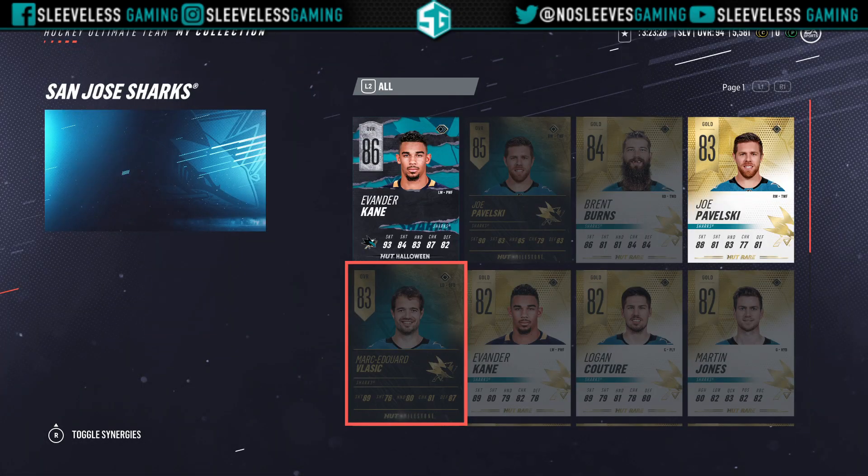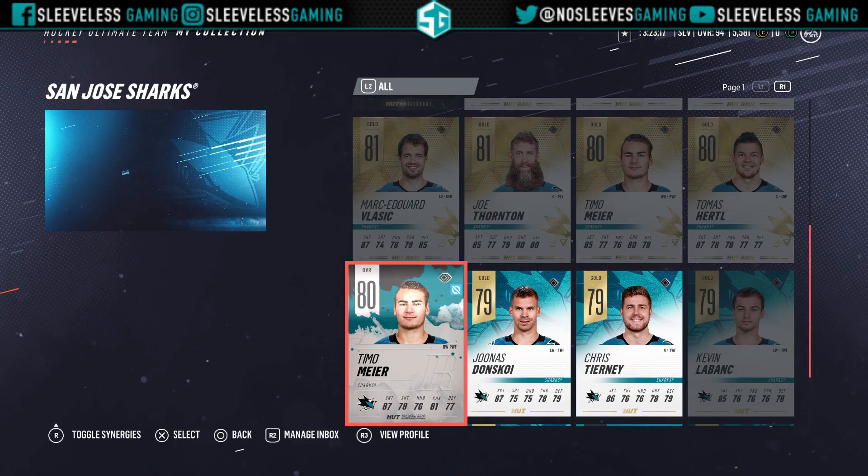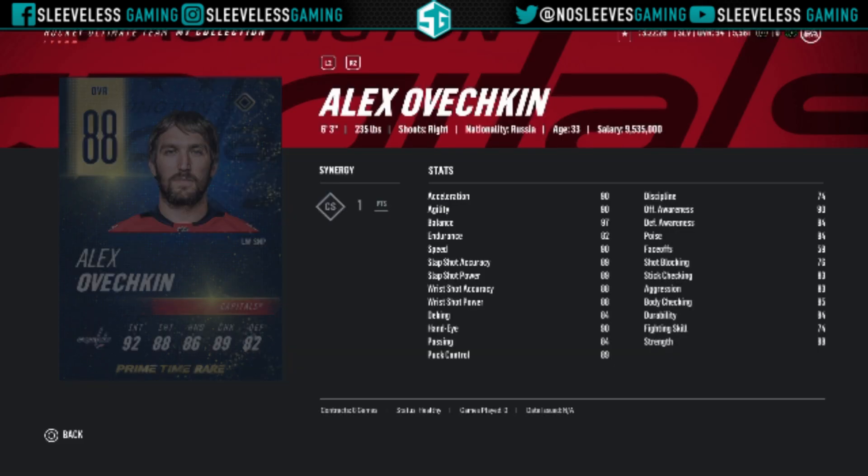Also from the Sharks we've got Marc-Edouard Vlasic getting a milestone card — decent enough speed, but again like Duncan Keith, just don't let the dude shoot. His shot might be the worst among all gold rare defensemen. This goes without saying: Primetime Ovechkin is a dynamite card with an absolute cannon shot and he's fast. I would love to get him but he's going to be expensive.